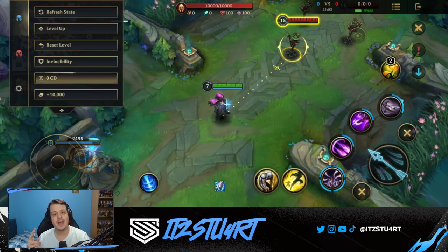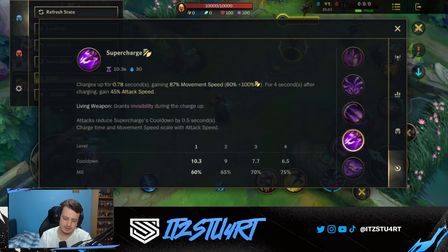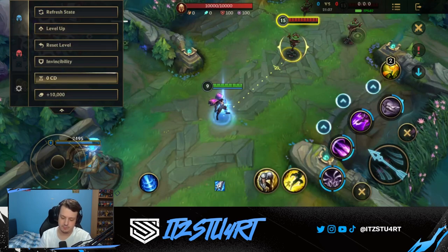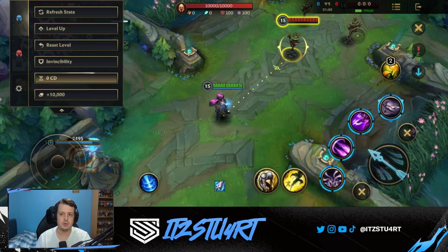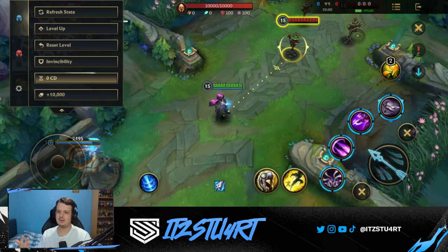For AD Kai'Sa, upgrade your third ability second for extra attack speed, movement speed, and the reduced cooldown. For AP Kai'Sa, upgrade your second ability second since the poke damage and Plasma application from Void Seeker is more important. Then upgrade the third ability last for AP Kai'Sa since movement speed and attack speed are less critical in the poke-focused AP playstyle. Always upgrade your ultimate whenever it becomes available.